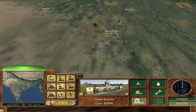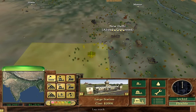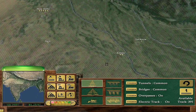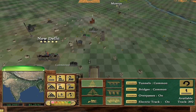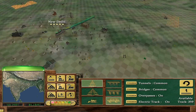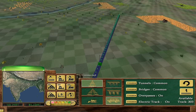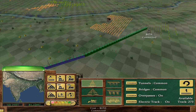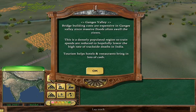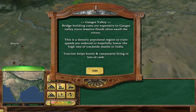First things first, build a station in New Delhi — and good, it has actually electrified. Then connect Kanpur. A lot of these cities will be sort of small or close together, but they still count towards the 75 goal. Unique to this scenario is that there are — admittedly invisible — boundaries representing various regions of India, each with its own advantages and disadvantages.